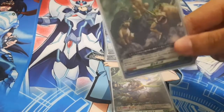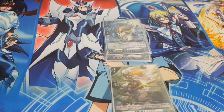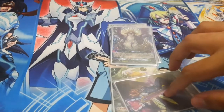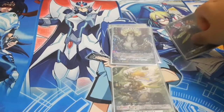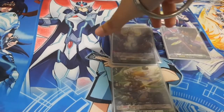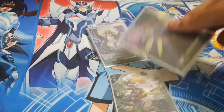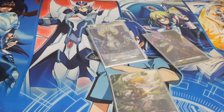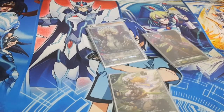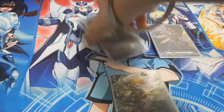Here's the order card — I'll explain what it does later. So when you ride Magnolia over the second Lettuce, you soul blast, then reveal the top card of the deck and call it, similar to what Neo Nectar does. If it happened to be the order card, you get to add it to your hand instead.